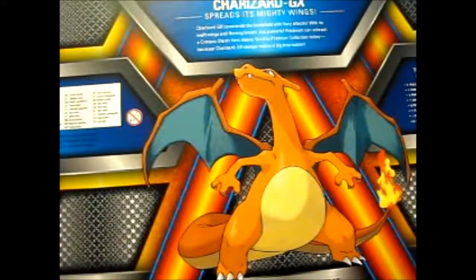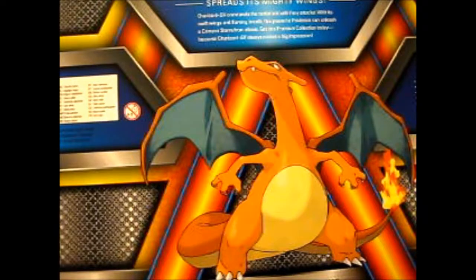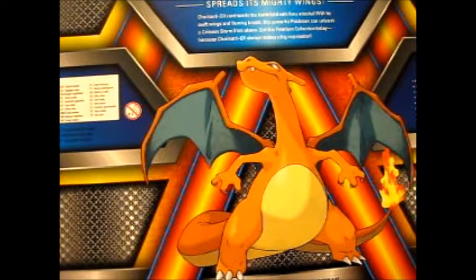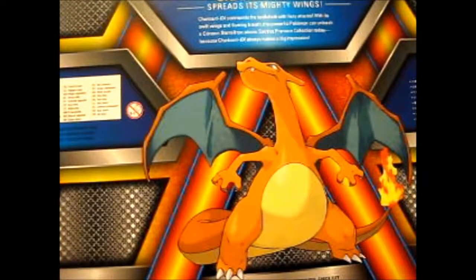Charizard GX spreads its mighty wings. Charizard GX commands the battlefield with fiery attacks. With its swift wings and flaming breath, this powerful Pokemon can unleash a crimson storm from above. Get this Premium Collection today, because Charizard GX always makes a big impression.